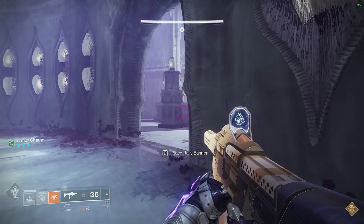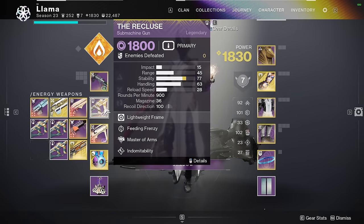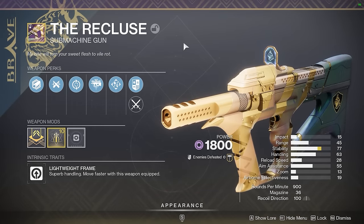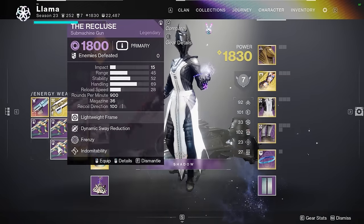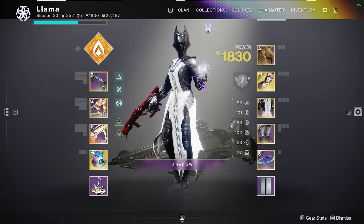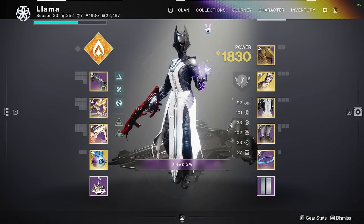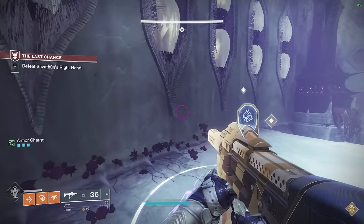Welcome back to another live commentary video. Today I wanted to make a first impressions video about the Recluse and how it performs in PvE. I've got a bunch of rolls here and on my Hunter, and I wanted to go through the main perks you should be looking for on this weapon and see how they perform in mid to high-end content. Today we're in the Witch Queen mission, The Last Chance, on Legend mode.